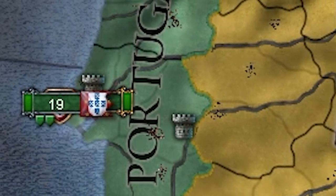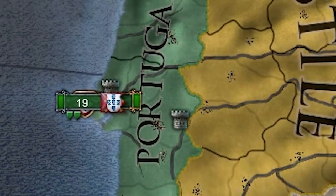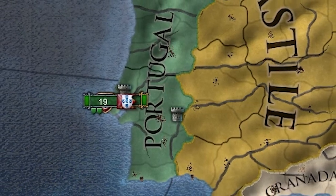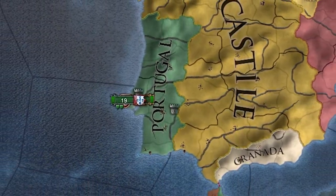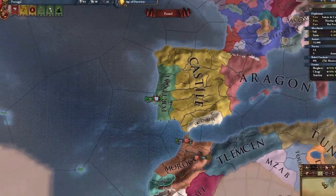Portugal is a nation in Western Europe located in the Iberian Peninsula next to Castile. Portugal is one of the recommended nations for beginners, and as such you've probably played as Portugal. But with EU4 Leviathan dropping, there could be a shift in the colonial meta and a new way to play Portugal. So let's take a look at that.